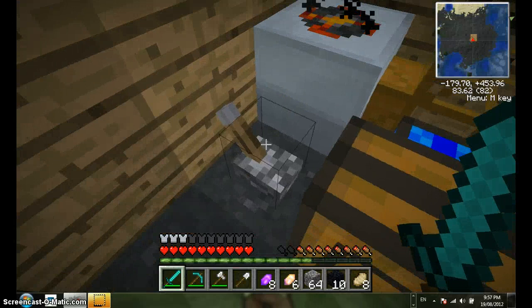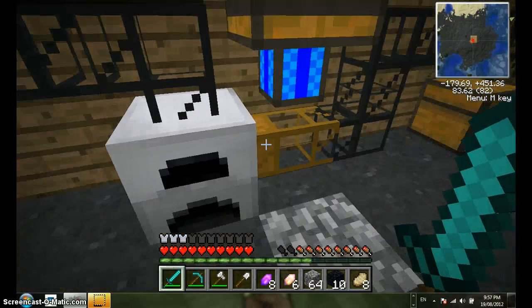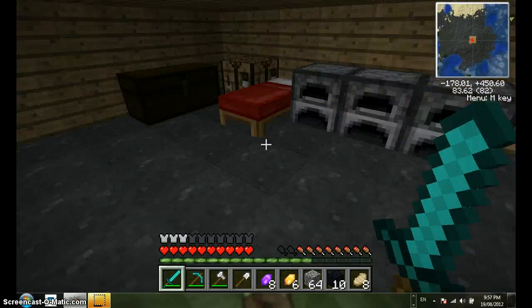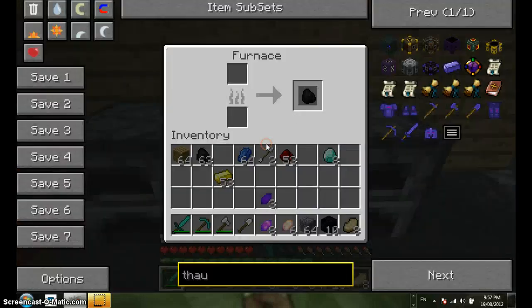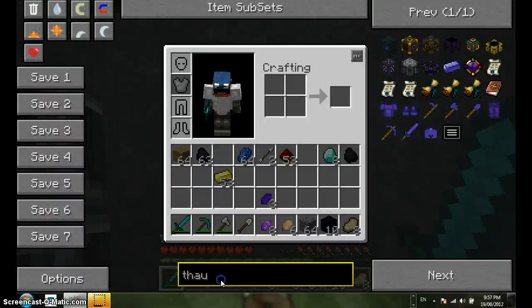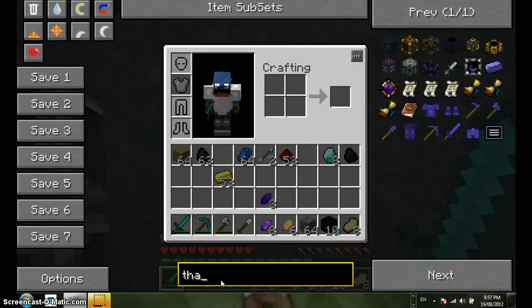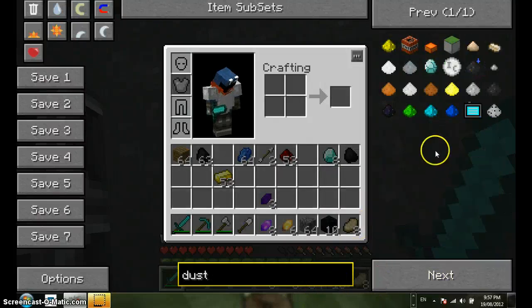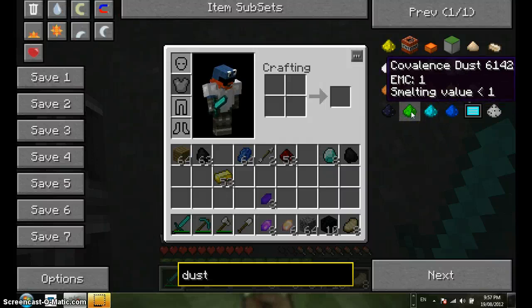There we go. Now I'm going to put all my iron ore in there. I'm going to activate these redstone engines which will activate... oh my god. Now I need crystals. D-U-S-T - that's it. Covalence dust, that's it!